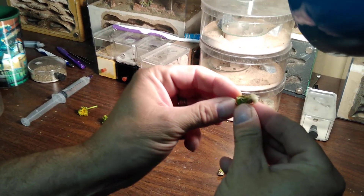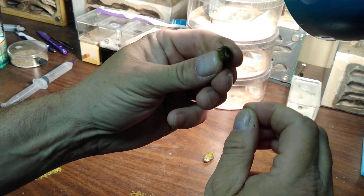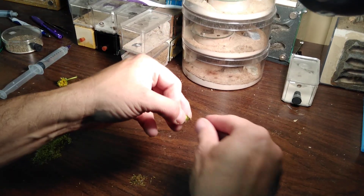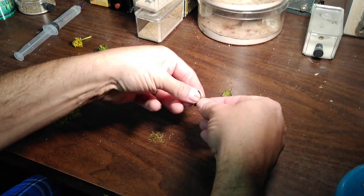What I do is grab it right here by this tip and twist. That takes the fuzz off. The seeds are still there, and then I go like this and dump them. Spread it out and the seeds fall out right there.